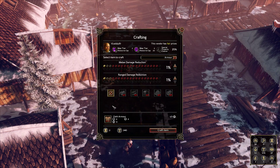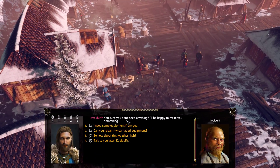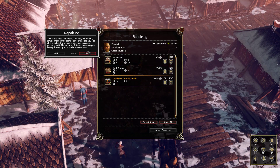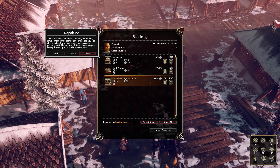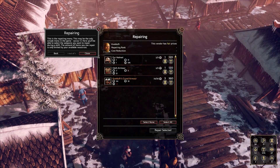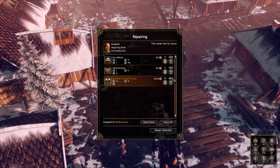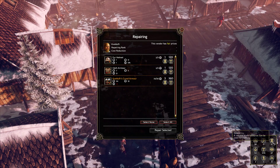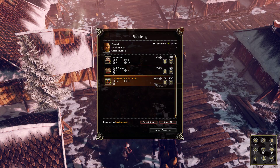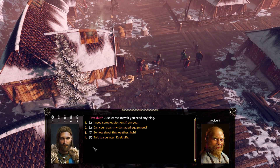Can you repair my damaged equipment? This is the repairing menu — possibly the only simple menu in the game. Here you'll be able to select weapons you want to repair during a shift. The amount of items you can repair is only limited by your available resources. Repairs cost 360 and 3, but we only have 6 and 574. We're going to go bankrupt, so we're going to wait to repair.